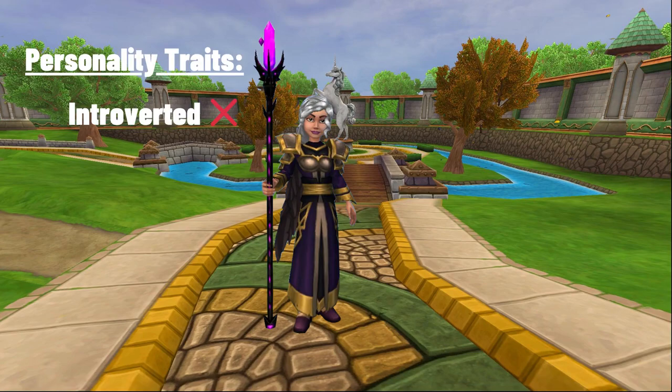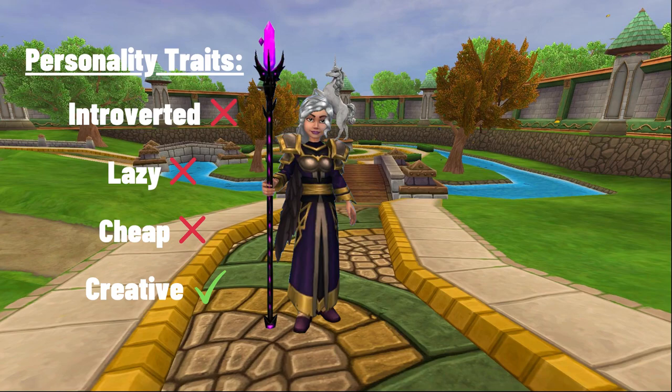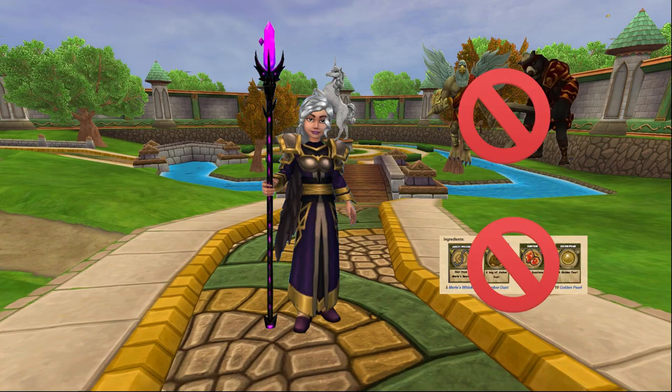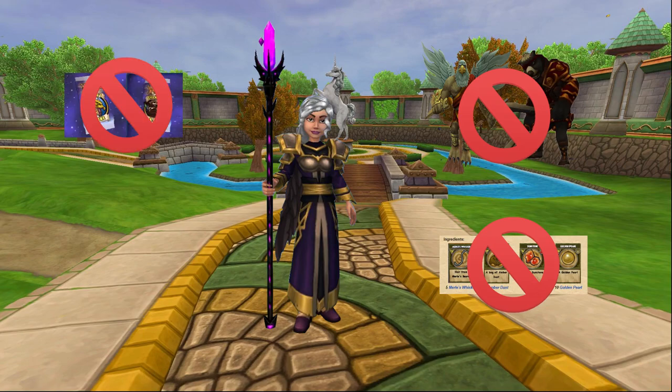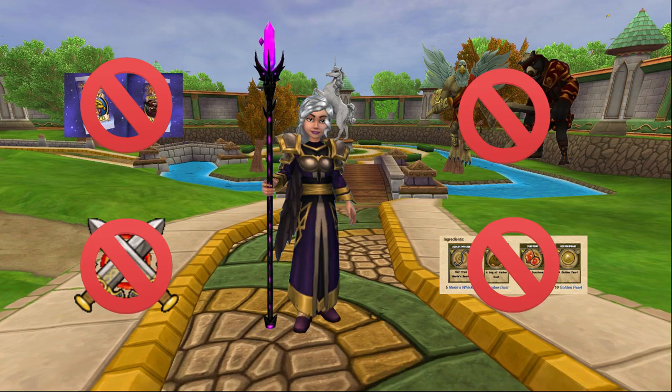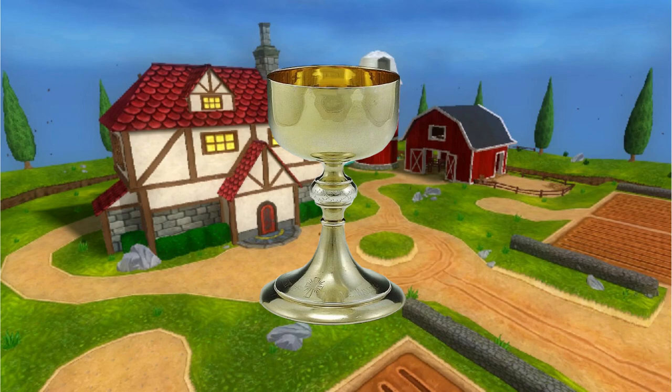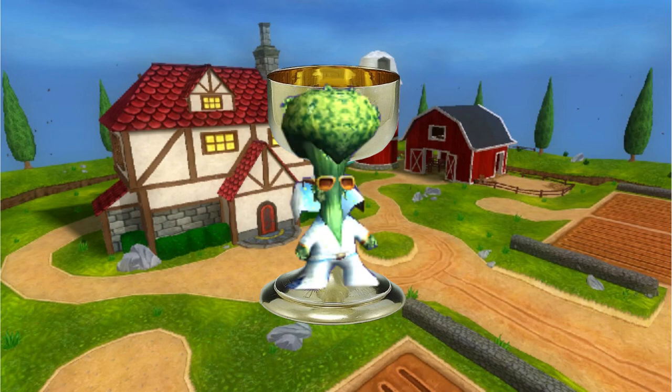Gardening. If you're anything like me - introverted, lazy, cheap, but creative - you don't want to spend hours and hours farming bosses or reagents to get Amber. You don't want to spend money on packs. You don't want to do PvP. You want an easy, passive solution with minimal effort involved. And oh boy, did I stumble upon the holy grail in the form of an unobtrusive little plant known as the King Parsley.